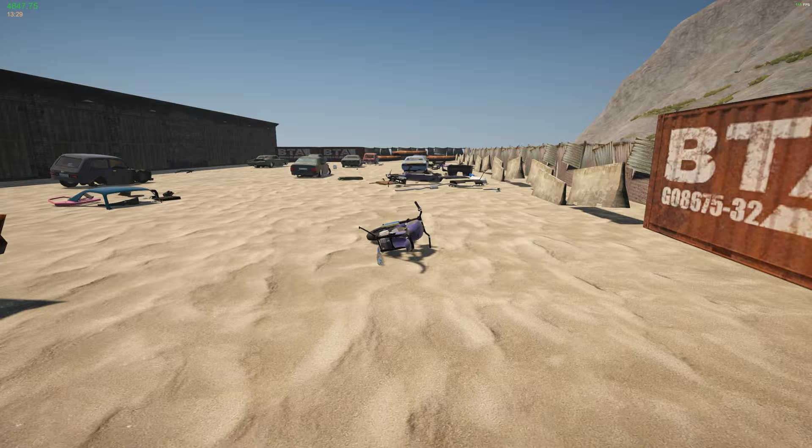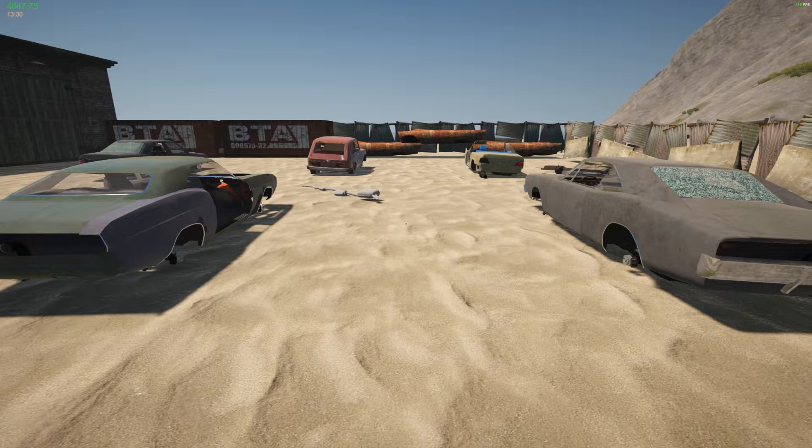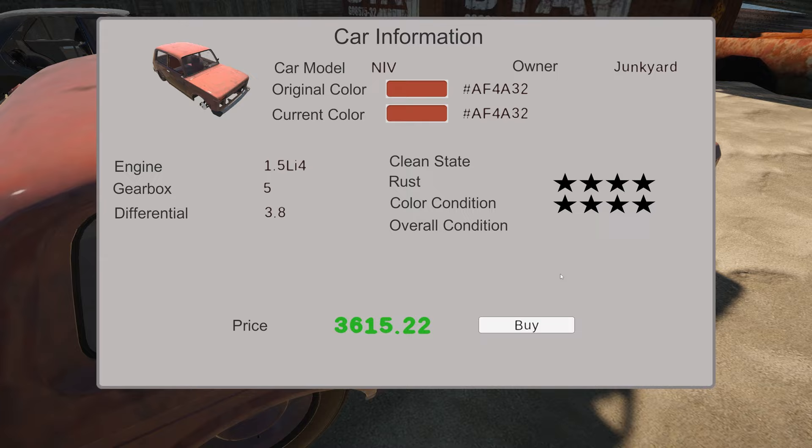Let's take a look and see what other ones we can buy. See — the rustier the better. Rustier the better! Forty-eight hundred. How much is this one? Thirty-six hundred — let's buy it and see if we can make some money off this one.